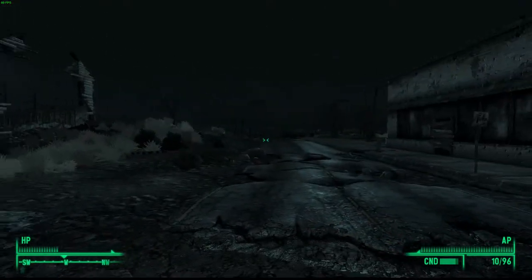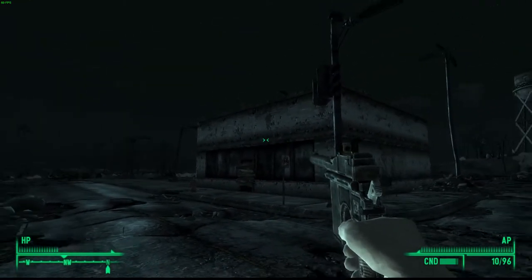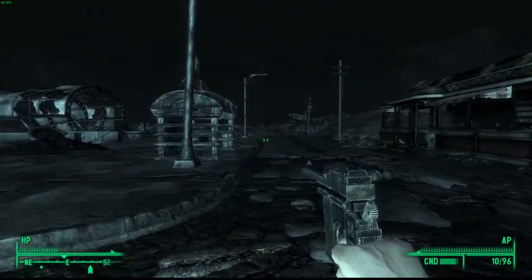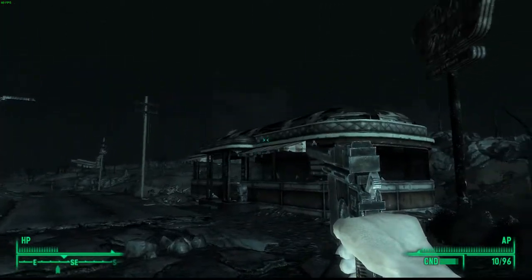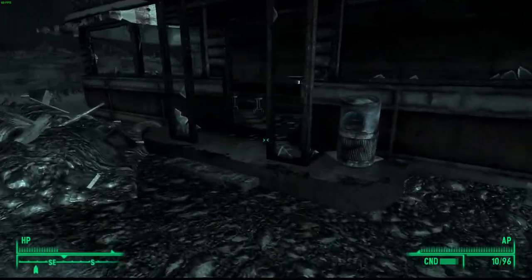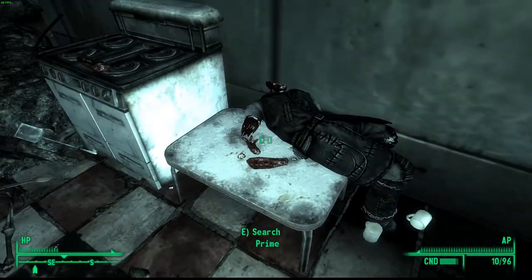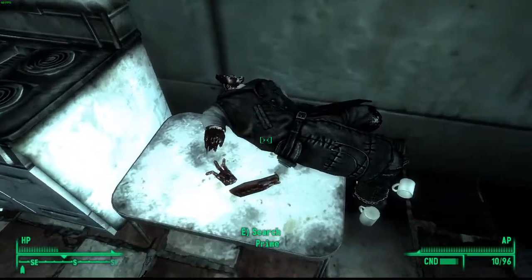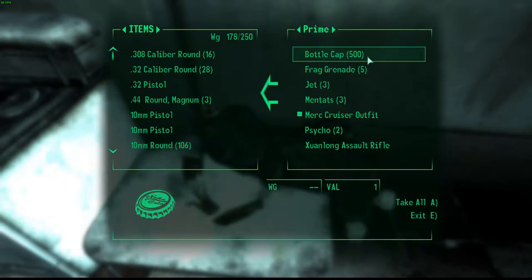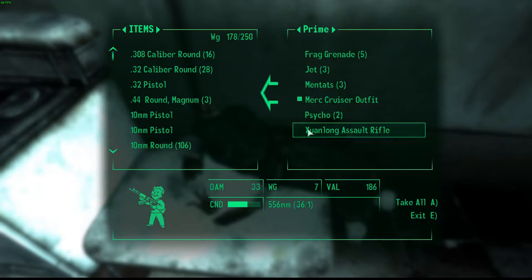Once you get here you'll see some houses, a building, and also a Metro Station right there. But what you want to do is go inside this diner right here. There'll be a guy called Prime and you want to search him. He'll have 500 bottle caps on him, which is also a nice bonus, and you'll also have the X-Long Assault Rifle that we were looking for.